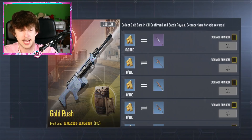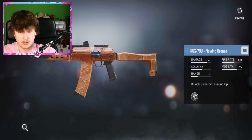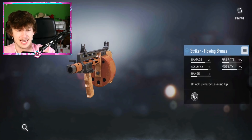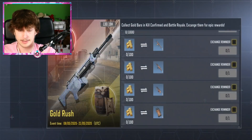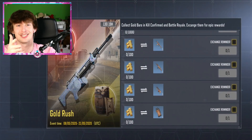As a quick catch-up: if you play the new Kill Confirmed game mode or Battle Royale, you can collect gold bars. At 1,000 gold bars you can get the M4 LMG Moonstone, which is honestly a much nicer Moonstone because you can actually see the animation most of the time. There are also flowing bronze skins available — including the Russ 79U Flowing Bronze — with the Striker and LK being the other two guns you can get in that set.